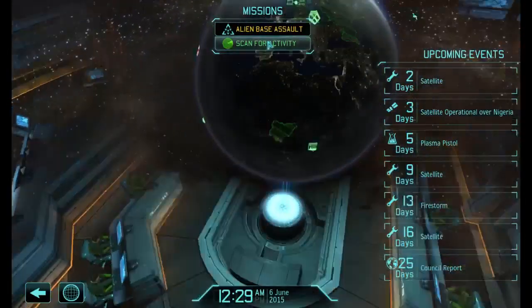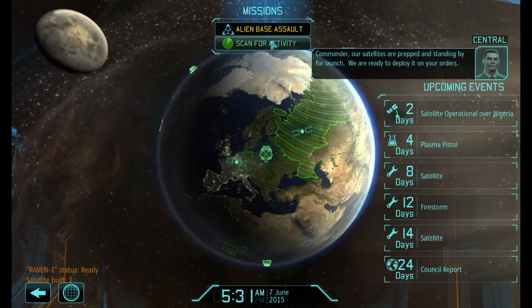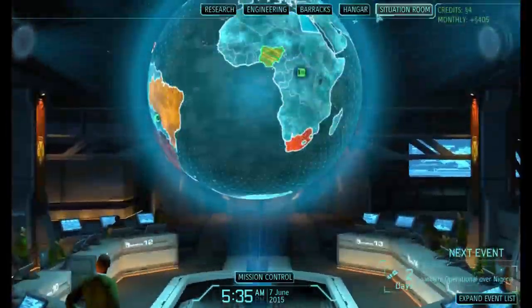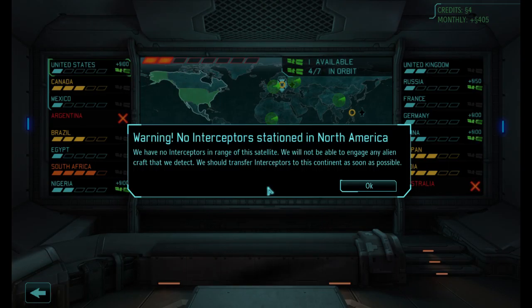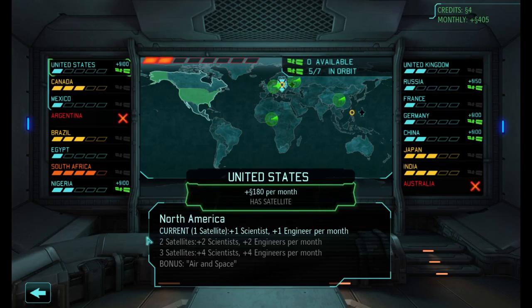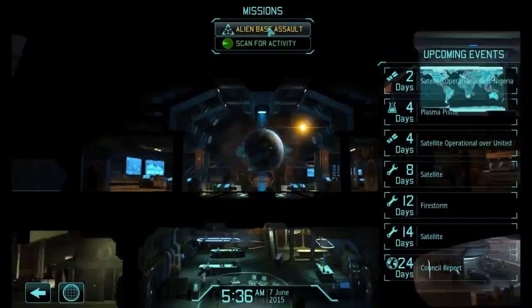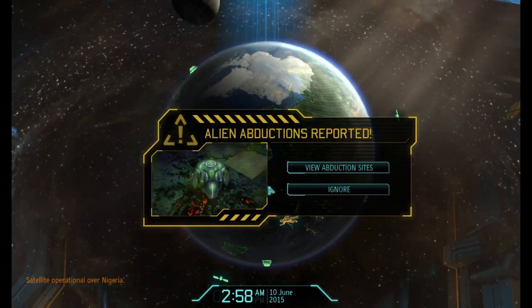Spin time on. Commander, our satellite is prepped and standing by for launch. We are ready to deploy it on your orders. Ultra satellites, satellite launched. Alright, I just put that over the wrong place — I wanted that over South Africa. Fine, just stick the next one up, which should be coming up pretty soon anyway. Mission control, scanned for activity — satellite coverage now available over Nigeria. There we go, abductions.